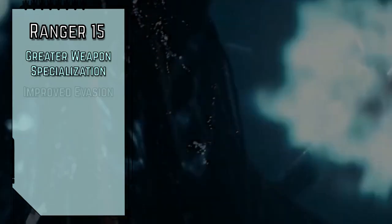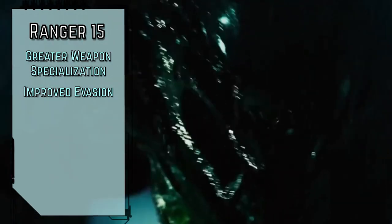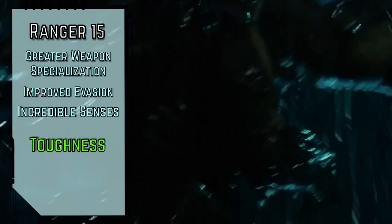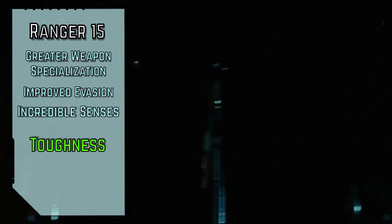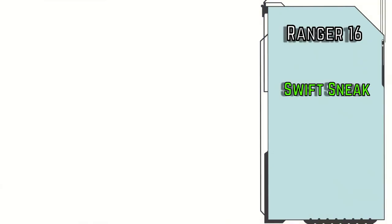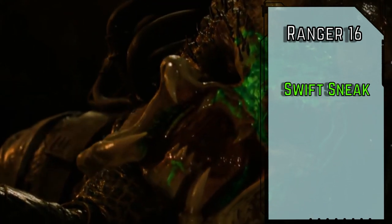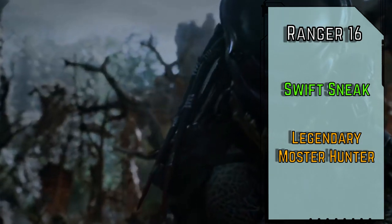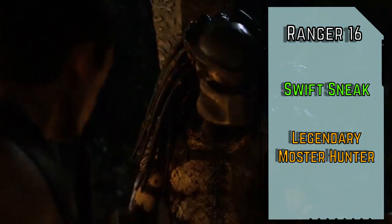Level 15 rangers gain Greater Weapon Specialization for 6 flat damage on our master weapon attacks, Improved Evasion for legendary reflex saves, regular fails on crit fails, and half damage whenever we fail a reflex save, and Incredible Senses for legendary perception proficiency. We'll take the Toughness feat, mostly for more max HP, but also so we can get back in the fight easier if we do happen to go down with easier recovery checks. The Swift Sneak feat lets us move at our full movement speed while sneaking, and we can also sneak while using our climbing speed, assuming we're in the right terrain to have one. For our class feat, Legendary Hunter doubles the usual attack bonus we gain from Monster Hunter to +2, so as long as we can pass a nature check, we and our ally Marshals can start off combat with effectively legendary attacks.